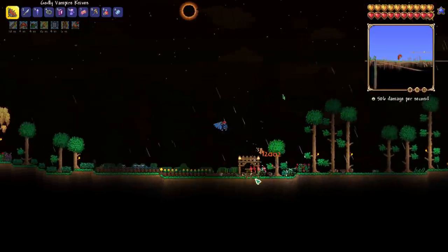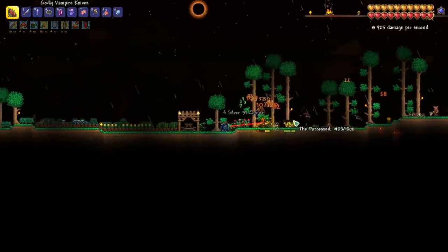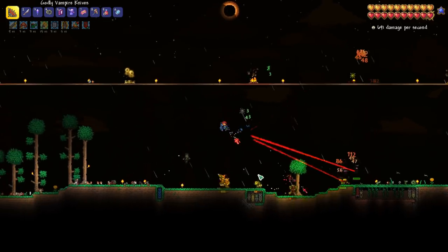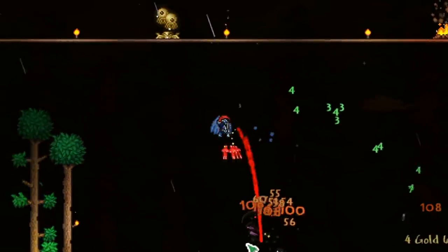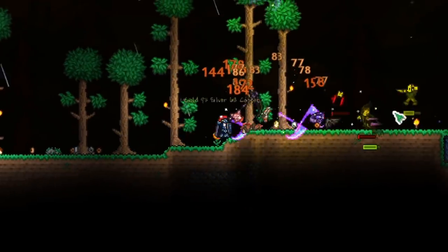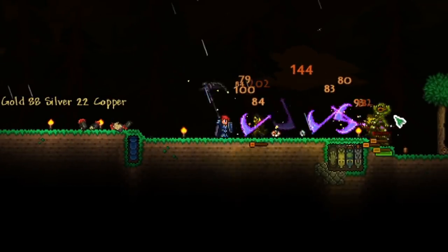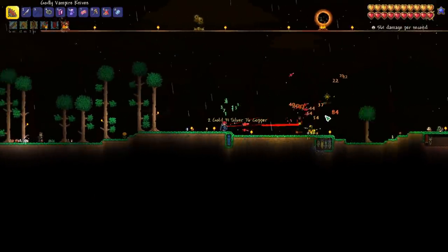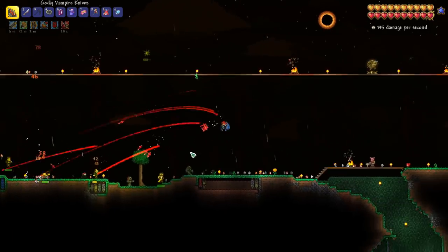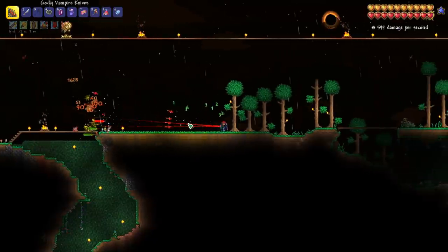Vampire knives are so nice, and they're doing pretty good damage — about as much as any of the weapons I've got, actually they're doing more — we're doing like 600-700 damage. One of the things I really want to do is get some banners for these enemies. We got a death sickle — yes! This is such a good weapon, and it will probably be good on Golem as well. This is going pretty well — we've gone through most of the day and we haven't died yet. Even if we just got the death sickle, that should be enough to let us continue progressing.